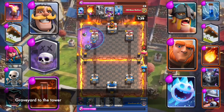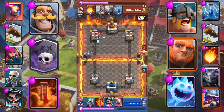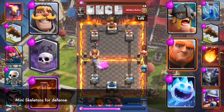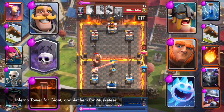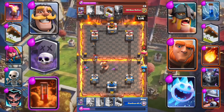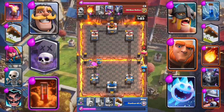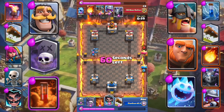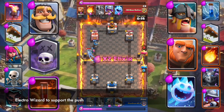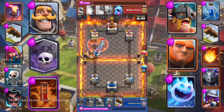Graveyard to the tower. Mini Skeletons for defense. Inferno Tower for Giant, and Archers for Musketeer. Knight for Giant. Electro Wizard to support the push. Poison the tower and Musketeer.